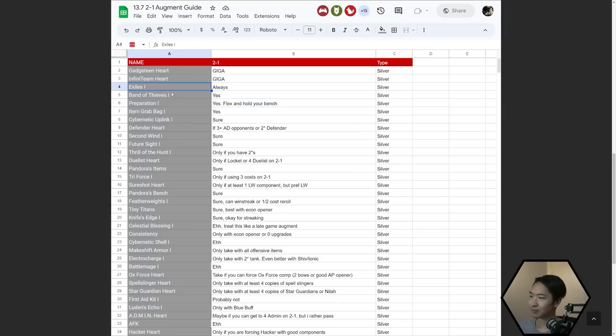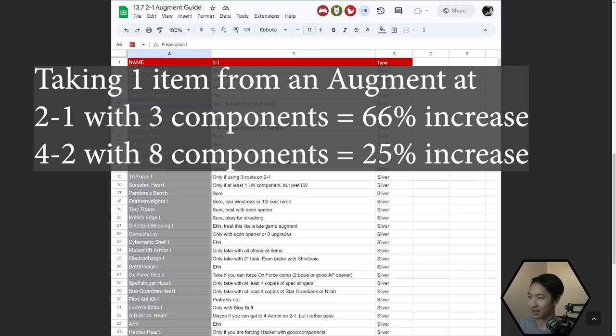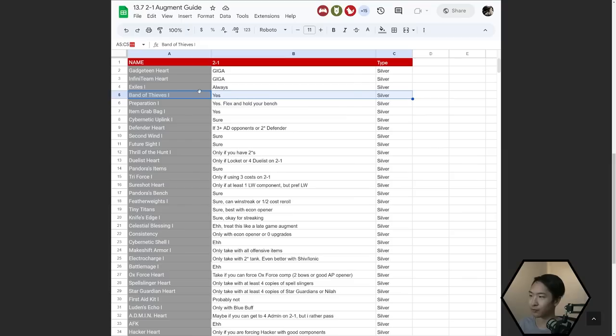Band of Thieves is very similar to Exiles. One thing to keep in mind with item augments is that they're much better in the early game than in the late game. So Band of Thieves, item grab bag, portable forge — they're always going to have better stats if you take them at stage 2-1 compared to 4-2. If you only have three components at the start, that's pretty average. You pretty much increase your items by 66% when you take Band of Thieves, versus only 25% at stage 4-2.